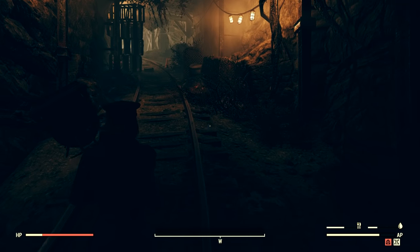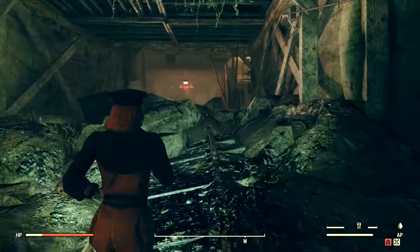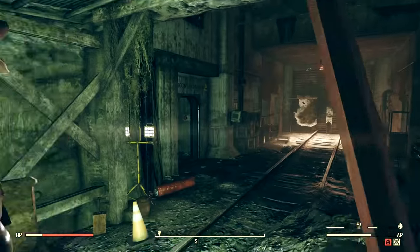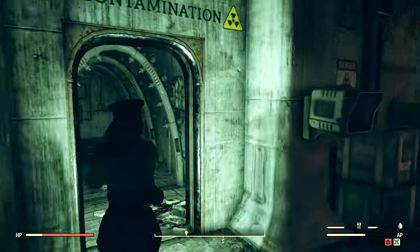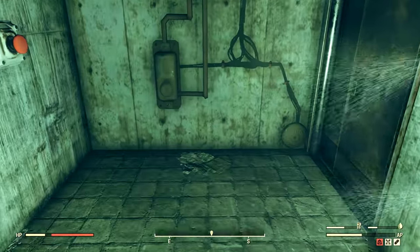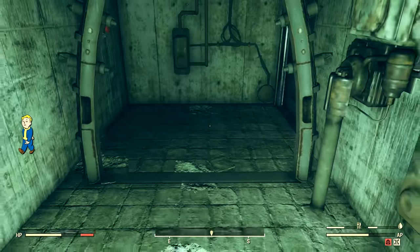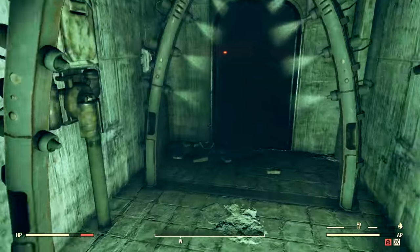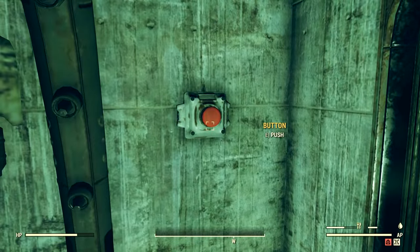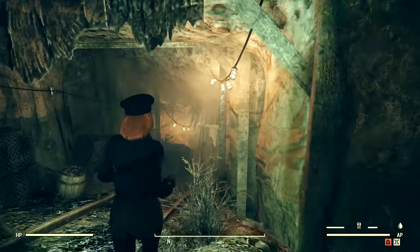We're gonna head all the way back up and use the radiation arc, which is to the left or right depending on which direction you enter from. First you have to press the button — it's not a lockpick room or a science check room, you can just easily get it. There we go. Now we just wait and we got rid of all our rads.